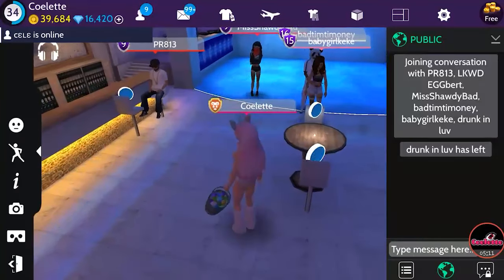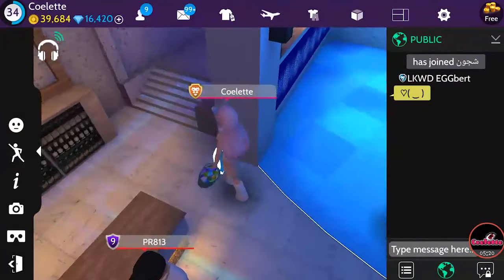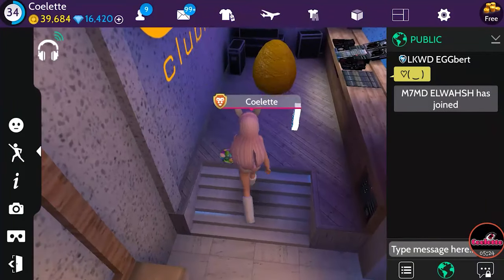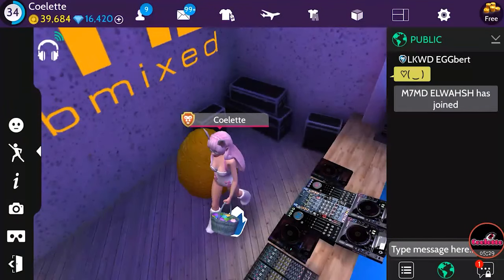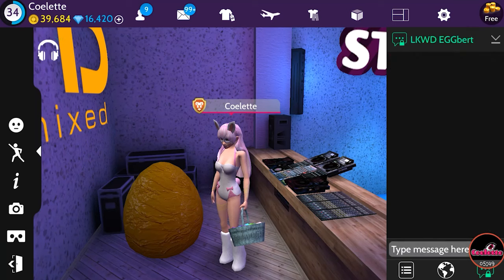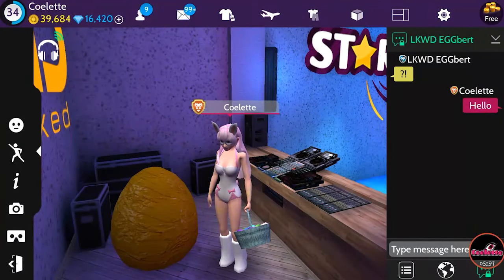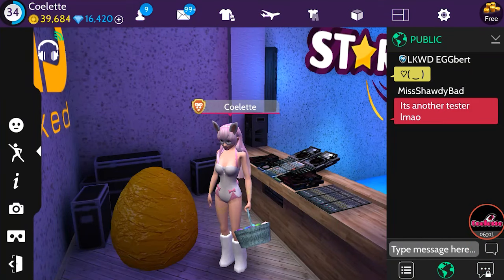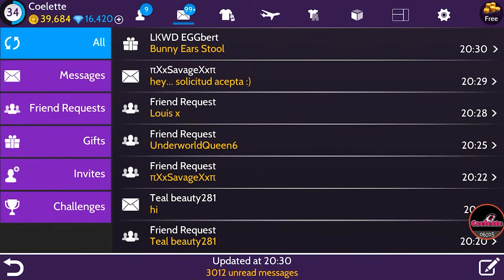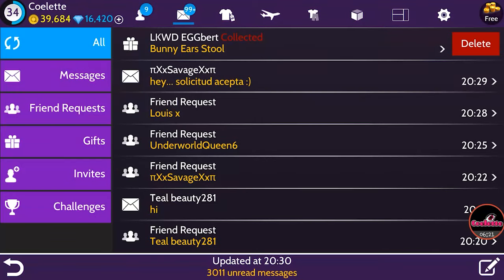We are here at Star Style and we need to look around for this egg. We can see in the little conversation that Lockwood Eggbert is here — I like that name, Eggbert! Look, there's Lockwood Eggbert just sitting here. It looks like I have received a private message from Lockwood Eggbert. I did get a prize — it says we got a bunny ear stool, that is so cute, it's got three legs on it. Adorable! So we got our prize.